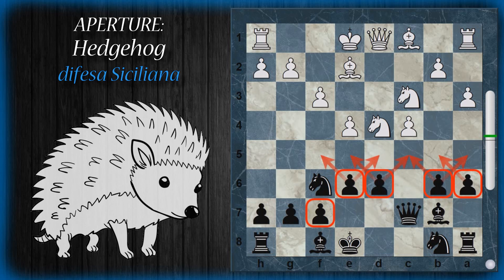È vero che il nero è molto tarpato dietro questi pedoni, però anche il bianco non ha grossi sbocchi di attacco e potrebbe cadere nel problema di guadagnare troppo spazio, rimanere con i pedoni sovraestesi e subire un attacco di contropiede. L'ultimo compito per il bianco è sviluppare l'alfiere camposcuro oppure arroccare corto, con l'ordine delle mosse che può variare.